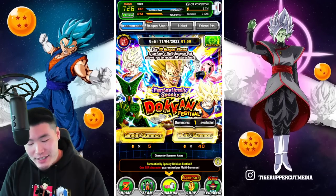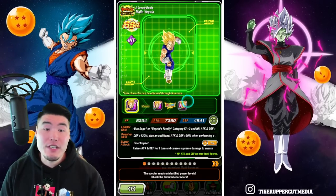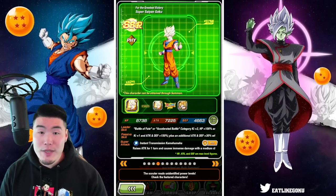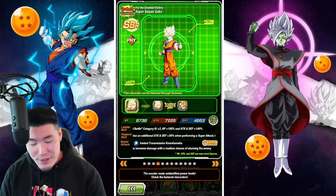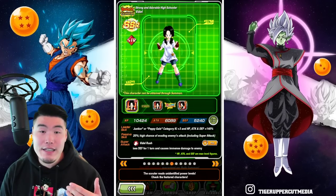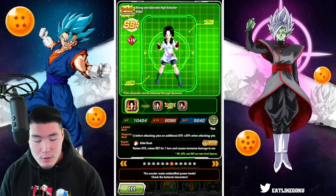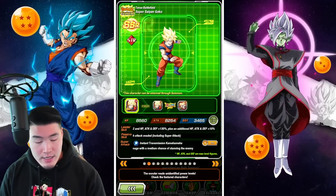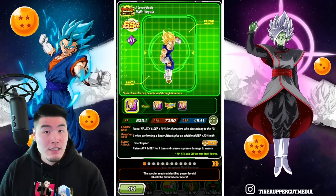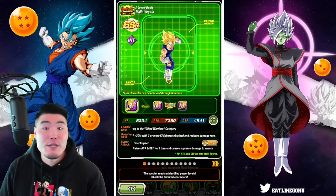Starting with the first factor, let's pop into the scatter and take a look at the featured units. We got the INT Majin Vegeta, the STR Goku slash Gohan, AGL Transforming Cell, the Fizz Super Saiyan 2 slash Super Saiyan 3 Goku, STR Kid Buu, Tech Kefla Caulifla, and STR Videl along with a couple of SRs. So in total we have seven featured Dokkan Festival exclusive units, and as expected, they are some of the more recent, better TURs in the game.